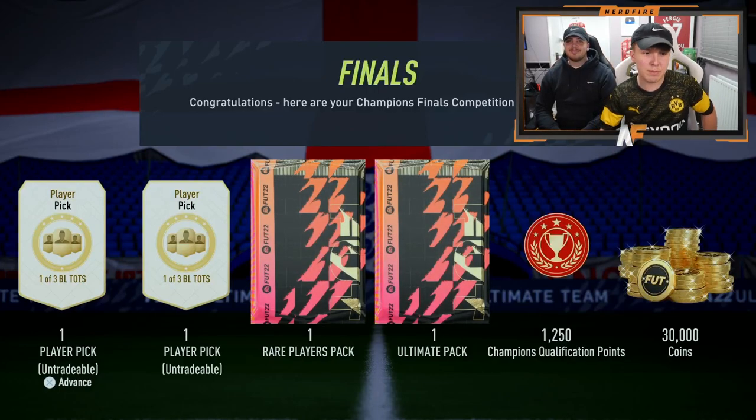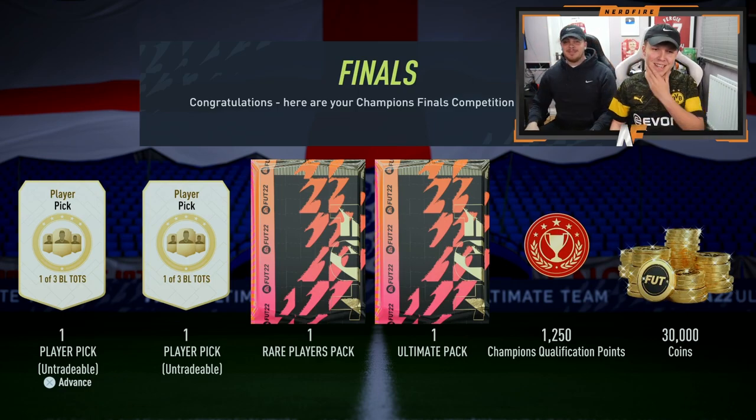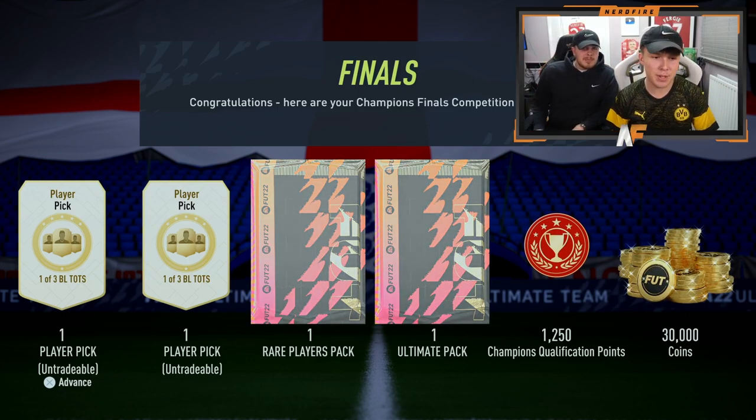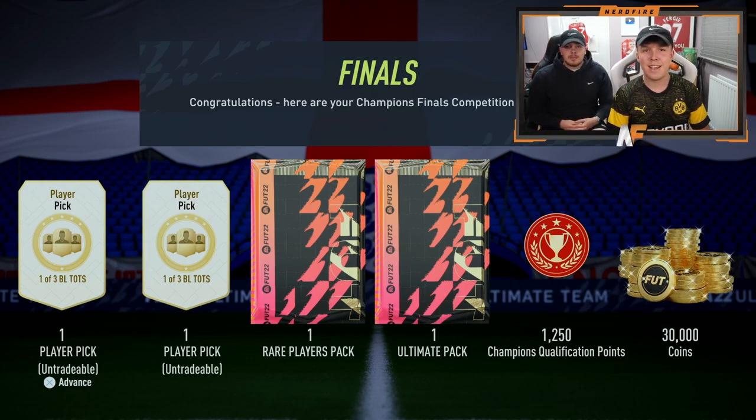We have got the Foot Champs Rewards. I'm drawing my mate Will. He's here, hopefully he brings the luck. Last week's rewards weren't great for me, but we've got two player picks, a 50k pack, an ultimate pack, and the 30,000 coins. Let's see what we get.